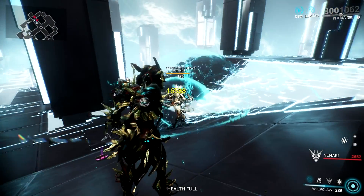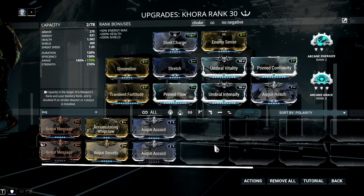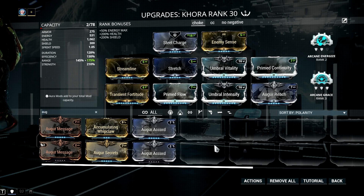Let's compare my build without and with the augment. My recent Cora build looks like this — it's a pretty balanced build that utilizes her Strangle Dome and Ensnare really well, and also gives a decent amount of DPS for her Whip Claw.